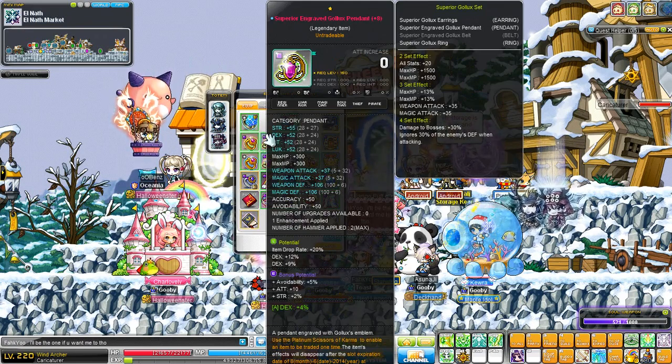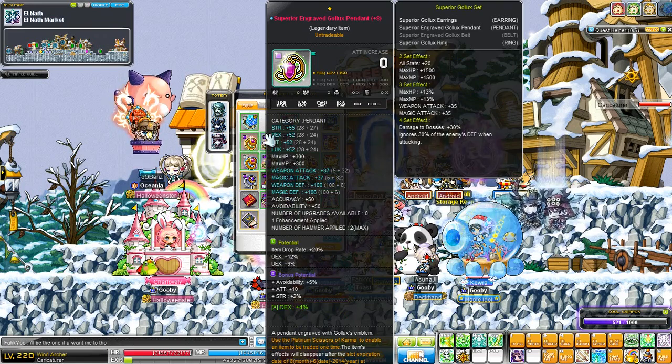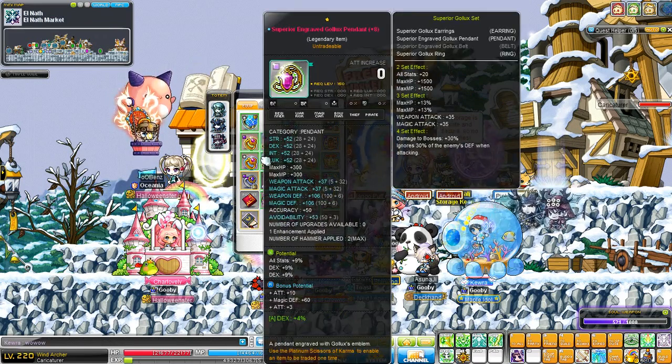My superior pendant is 52 DEX, 37 attack, 20% drop rate and 21% DEX, with bonus pot 10 attack and 2% strength and a 4% DEX neb. My other pendant is 52 DEX as well, 37 attack, 27% DEX, 13 attack and 4% DEX neb.